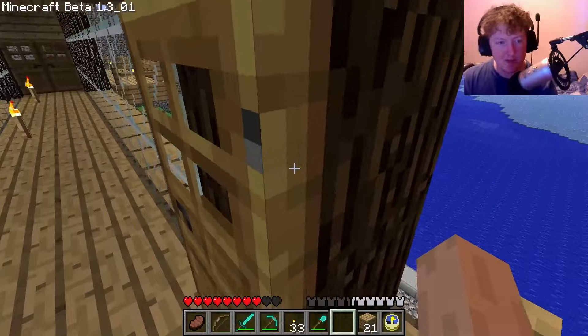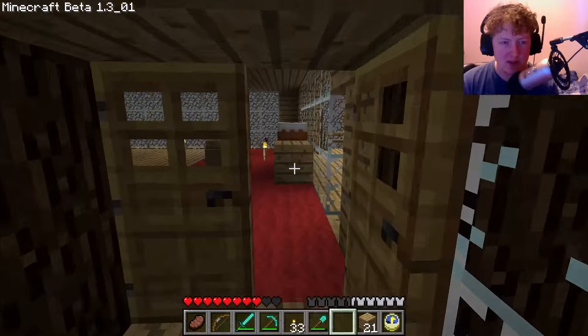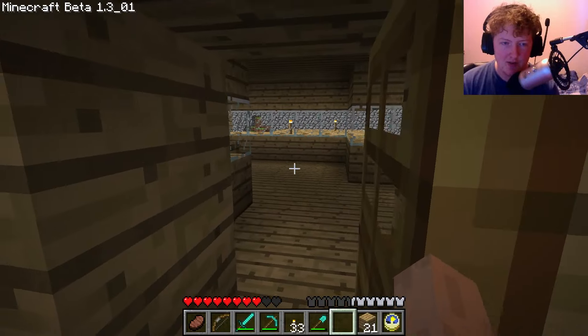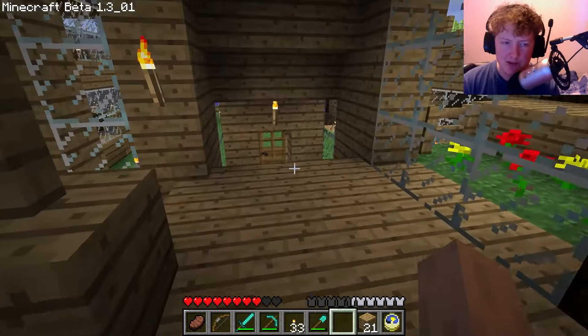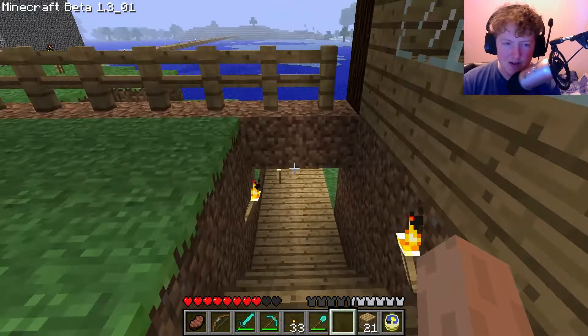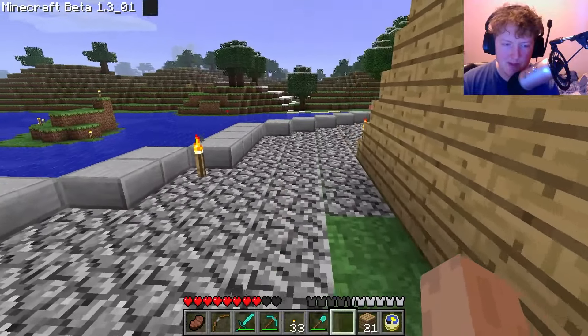We can put something else there now. There are certain bits and pieces that I will change about the world every now and again - that's going to be one of them. Every now and again I'm just going to go ahead and change a few bits and pieces because I don't like them. I don't really like that farm - it kind of looks a little bit ugly. I need to put something else here and come up with some ideas.